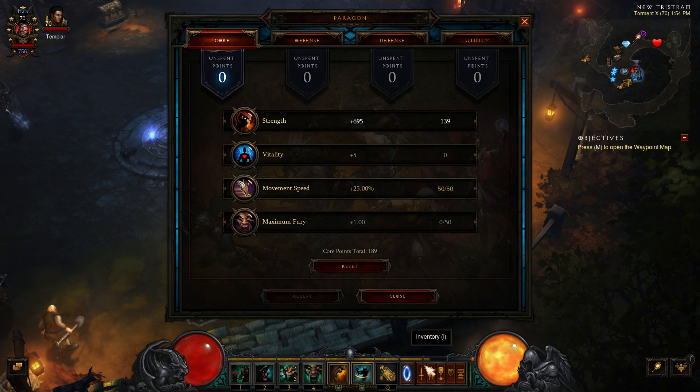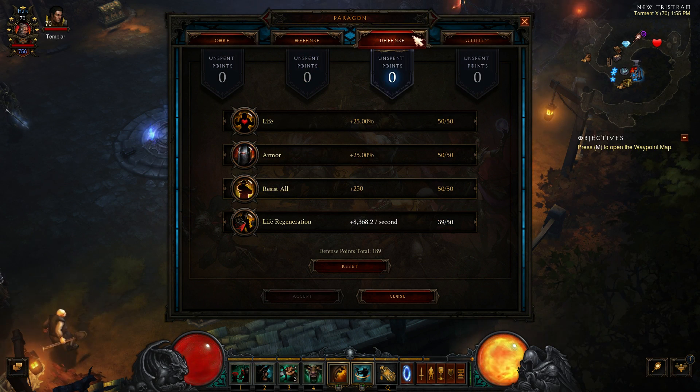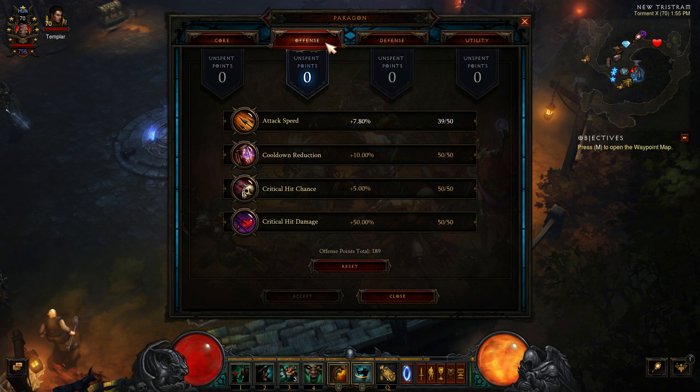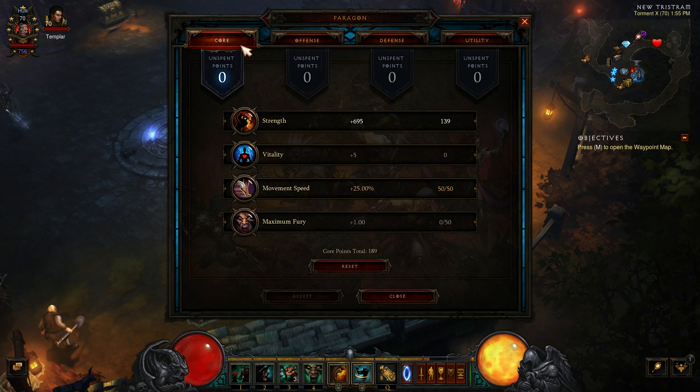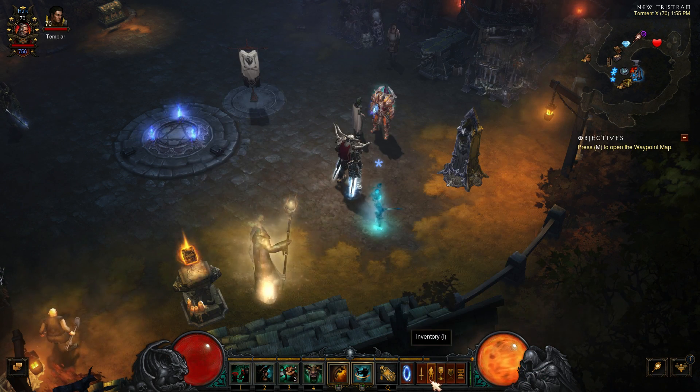For Paragon, we're going Movement Speed and Strength. Everything else you max out when you can. Attack Speed is really good on this build, but you really need Cooldown Reduction and shouldn't sacrifice it too much. So I'm still going Attack Speed last. You can max out Fury if you want, but you don't really need extra Fury with this build — it's not like you're throwing an Ancient Spear or whatever.